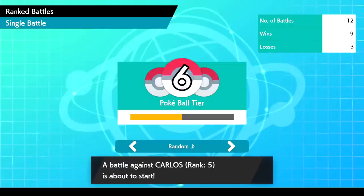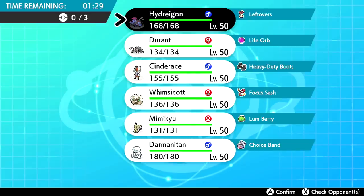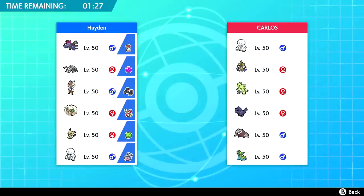An opposing trainer has been found — he's rank 5, we're rank 6, so nice. Looking at team preview: he has Darmanitan, which is obviously scary, Aegislash, Tyranitar, Corviknight, Excadrill, and Gastrodon. This could be quite the scary team. I'm afraid of the Galarian Darmanitan. Tyranitar could pair with Excadrill, and Gastrodon can definitely take hits.